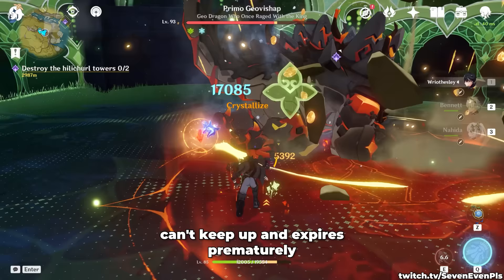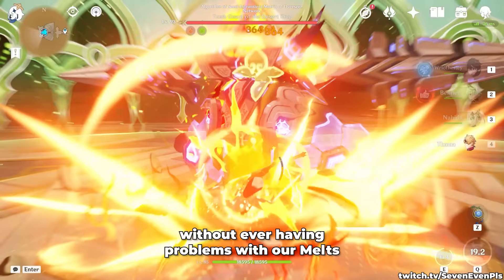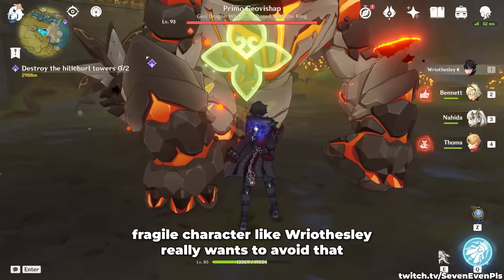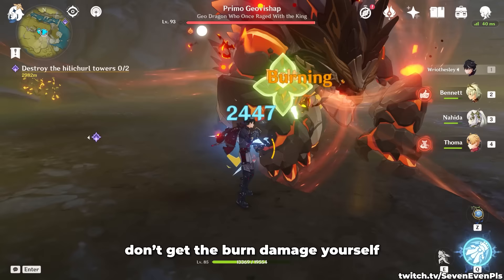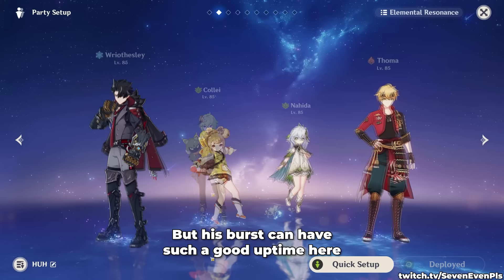We can fix this by adding a unit like Thoma to the team — we achieve two things: keep the Burning up without ever having problems with our Melts, and maybe even more importantly, protect us from burning down ourselves. Burning can do a lot of damage when too close to the enemy, and a somewhat fragile character like Reisly really wants to avoid that. Note that some bosses' hitboxes mean you actually don't take Burn damage yourself, but against small enemies it's very easily happening. In this team we could technically ditch Bennett and go Dendro Resonance, but his burst fits so well here and it's definitely worth it unless you need it for another team.